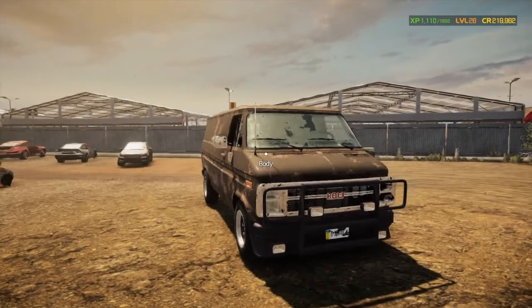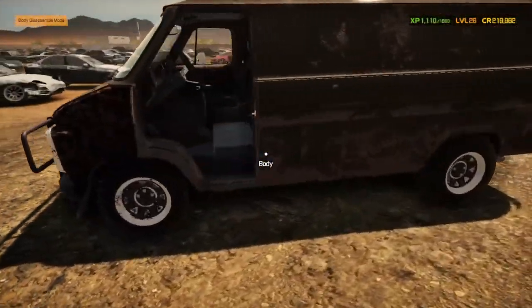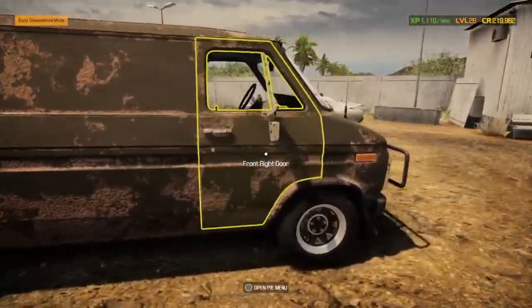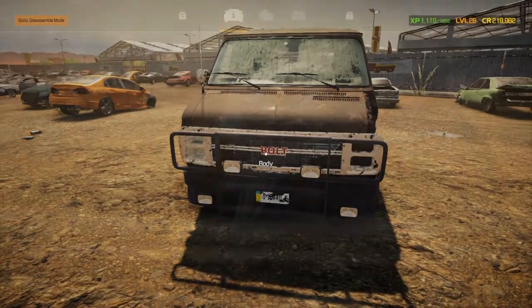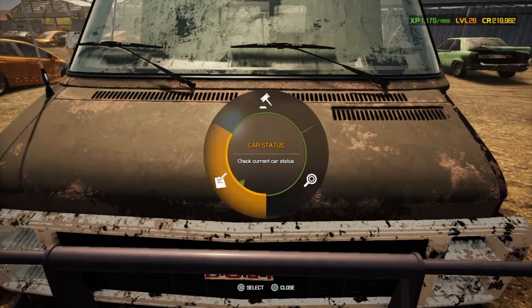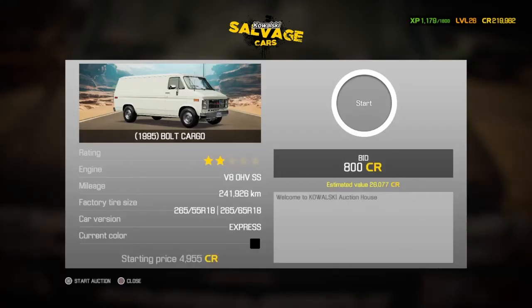We'll have a look at the Bulk Cargo next — it's a car we haven't done and it needs some work. It's not got all its doors. We haven't done a Bulk Cargo yet so it'd be interesting to do a rebuild and put it around the track. It's an Express version — it's a van. It's got a V8 in it, so a decent size engine, which it should have.